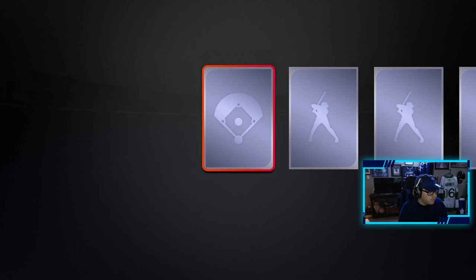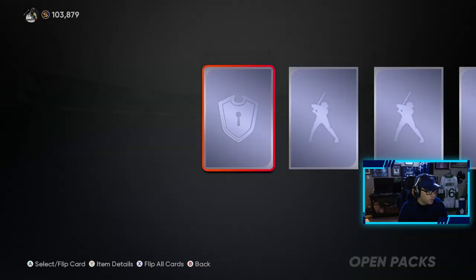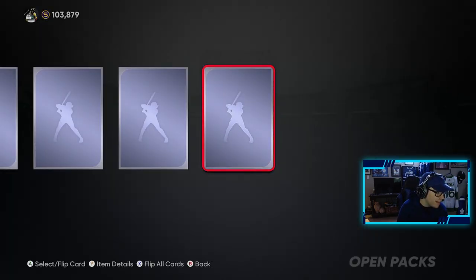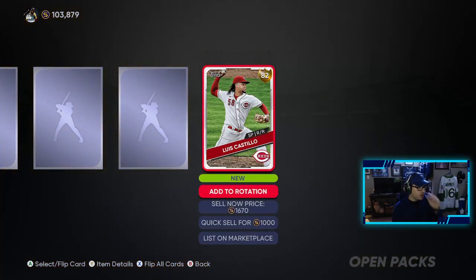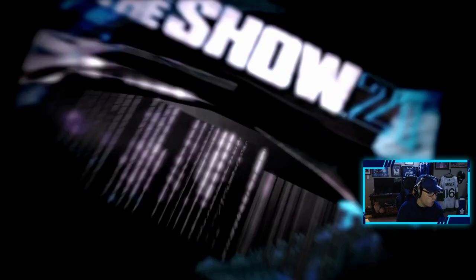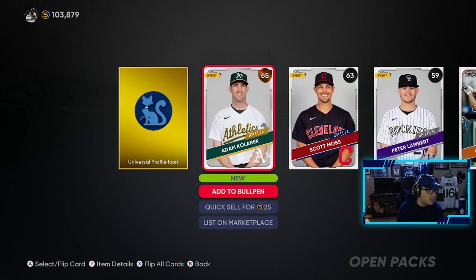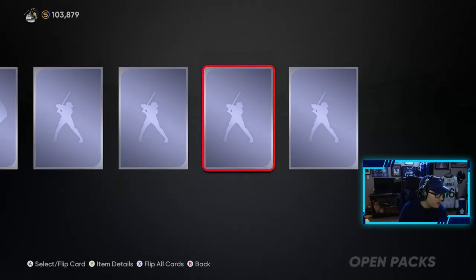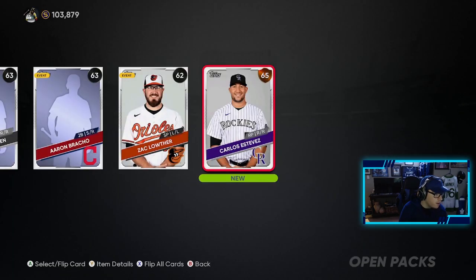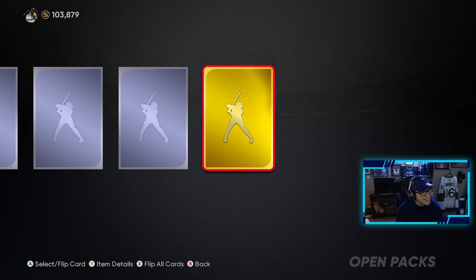13 left — bronzes again. 12 left, flying through these last 12. Getting trolled here — 75,000 stubs and no diamonds. We get another gold: Luis Castillo, not too bad. 10 of these bad boys left, no diamonds to show. All my buddies are pulling diamonds left and right and I'm pulling nothing, absolutely nothing. Nine left — come on. Eight left — give me a diamond, I just want to see that walkout.